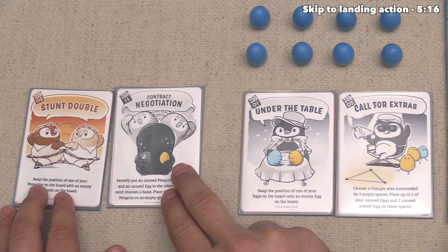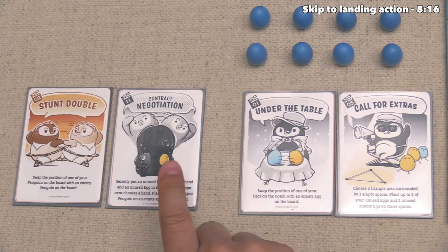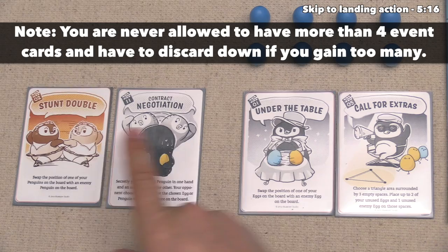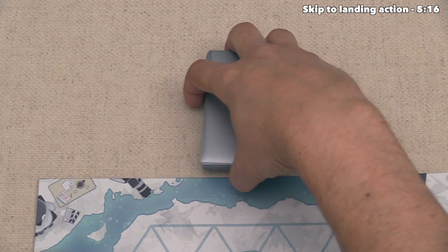Now let's look at the details of these two cards. The first one is called Stunt Double — it says that you can swap the position of one of your penguins on the board with an enemy penguin on the board. The other one is Contract Negotiation, and it says you can secretly put an unused penguin in one hand and an unused egg in the other. Your opponent chooses a hand, and you place the chosen egg or penguin onto an empty space of the board. This effectively means we have a 50-50 chance of putting a penguin out, which is pretty great. Swapping the position with an opposing penguin can be good, but I think I like the Contract Negotiation option a little bit better. So we are going to return Stunt Double to the deck — we'll put it down to the bottom of the deck.